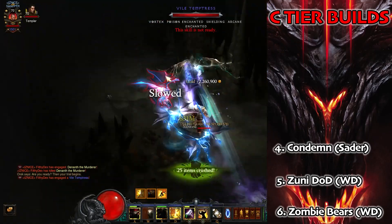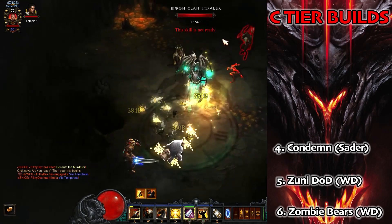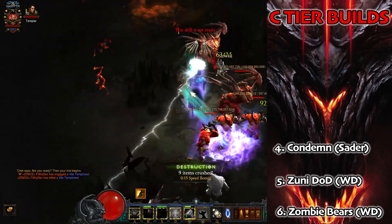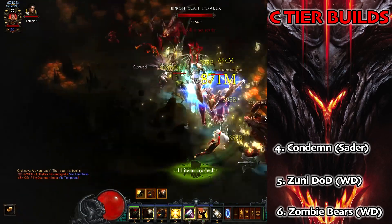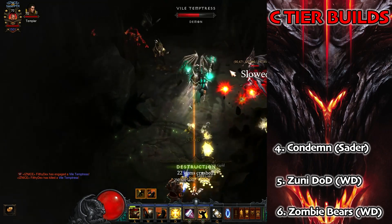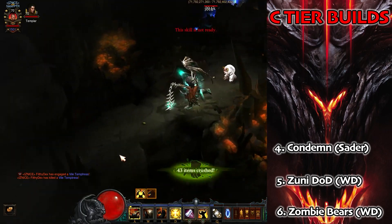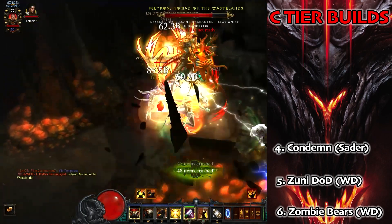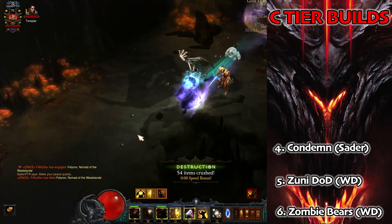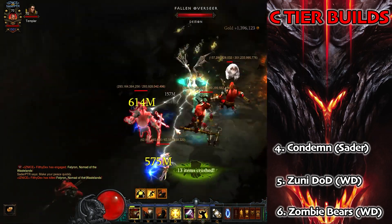Next spot in C tier goes to a Crusader build: Condemn. I've done a guide on how to farm keys, gems, and DBs with this because it really suits T16 well. With the extra cube slot we're going to be able to take the Norvald set, so we can hit very hard with these Condemns. It is still going to be a decent GR speed build. It specializes in wave clear and AOE damage, so its single target is a little bit lacking, but Condemn is an awful lot of fun.